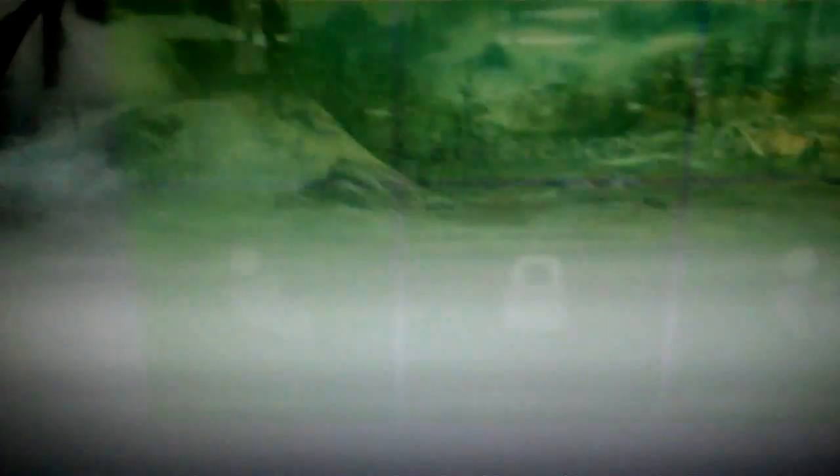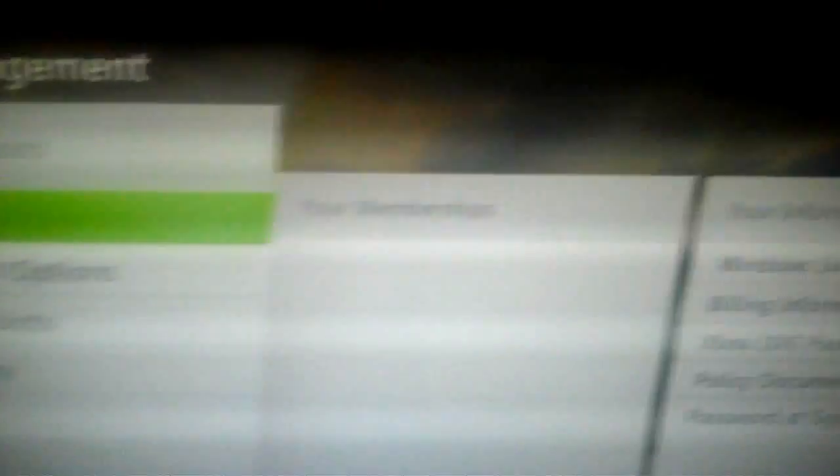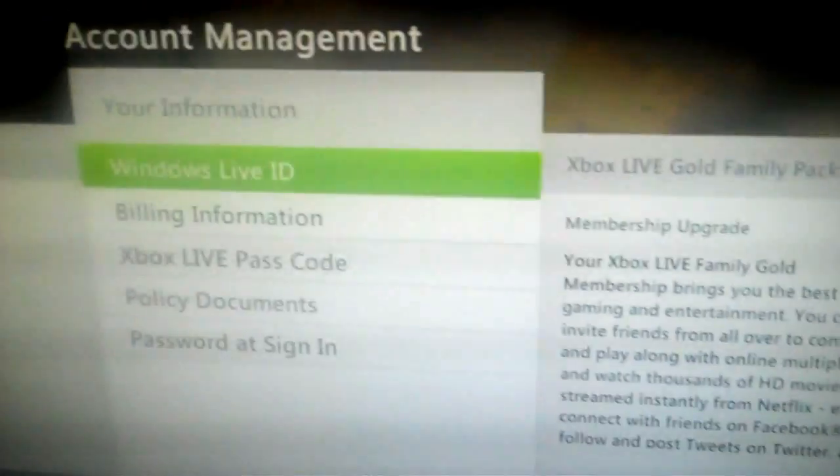Come here to Xbox. I was having trouble downloading — not Marcus Phoenix — the Phoenix Rising Map Pack, so I'm finally downloading it right now. Go to your settings and go to account, and you'll see this. Go over to Windows Live ID.